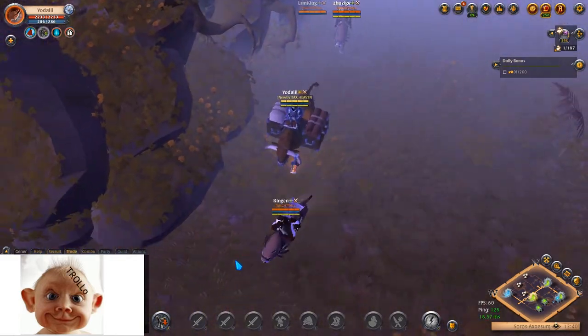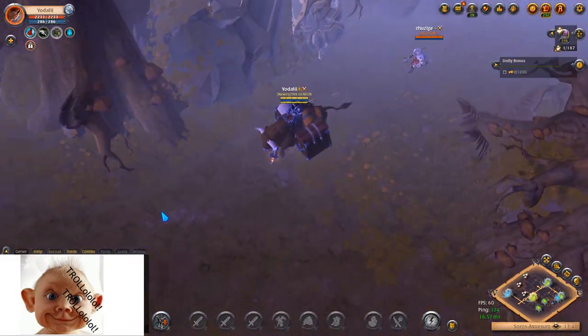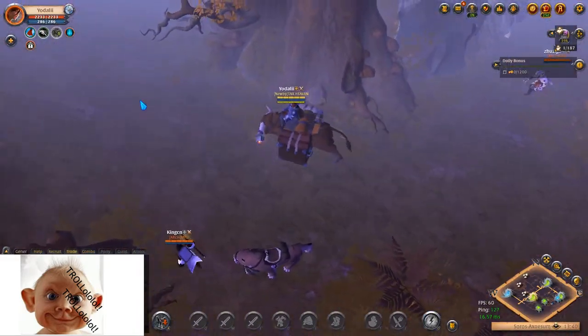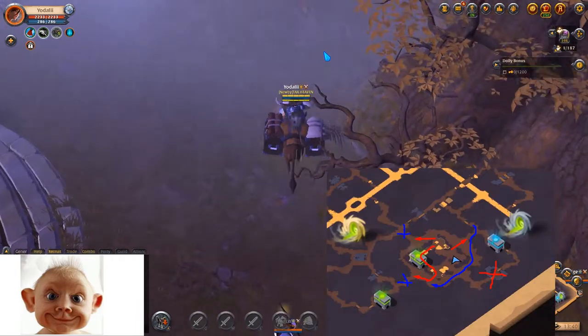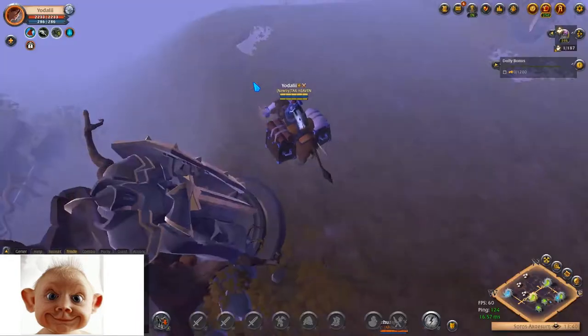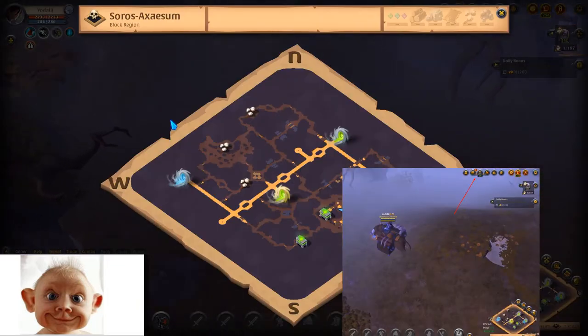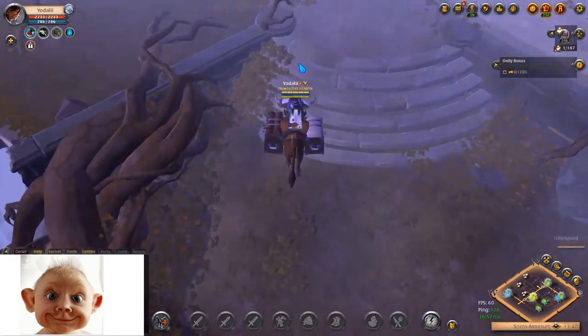Throwing some camlan here. Now the tricky part — which way is the right way to escape? There are several routes. From this situation I'd say I probably should have gone back the same way I came.